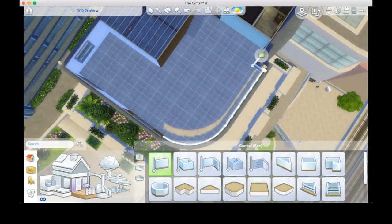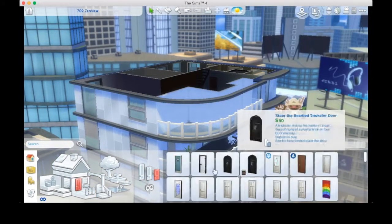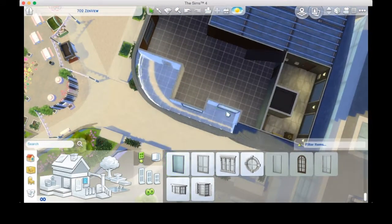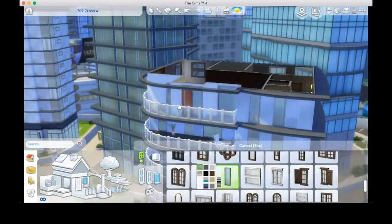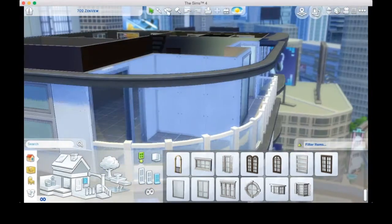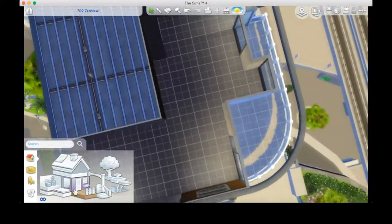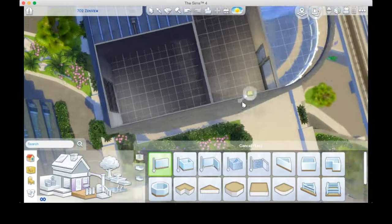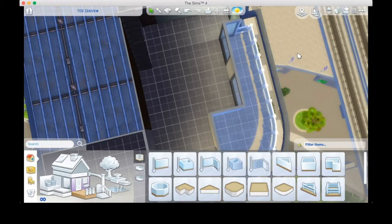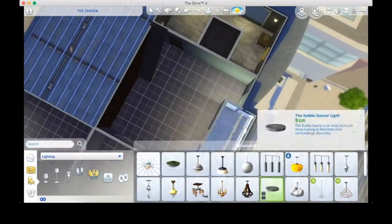Hello everyone, welcome back to my channel and another speed build! Today we are building a pastel-themed apartment — kind of my dream apartment if I was wealthy enough to live in the fashion district of a city, not sharing it with anyone and totally in control of the decor. It's very pink, very girly, but also a little modern. I really like the combination of white, gray, and a soft accent color, and that's the theme throughout the build.